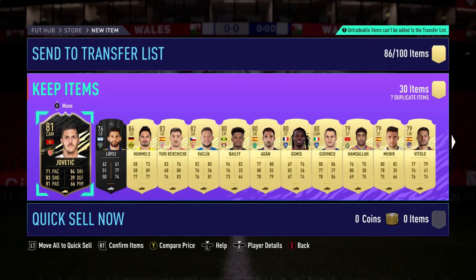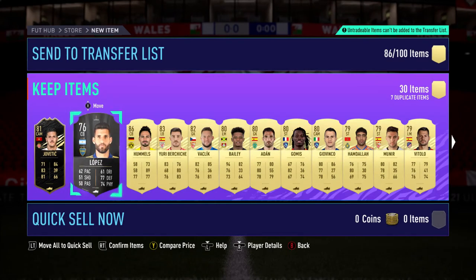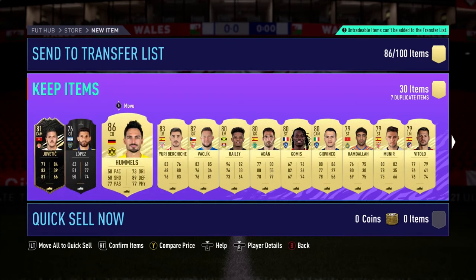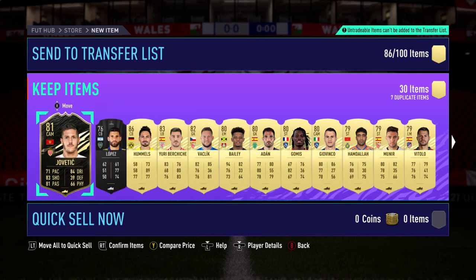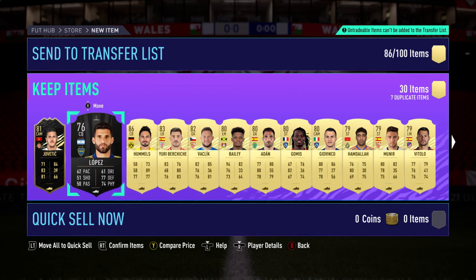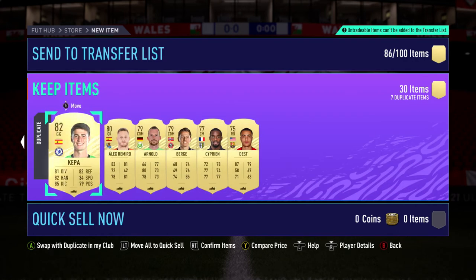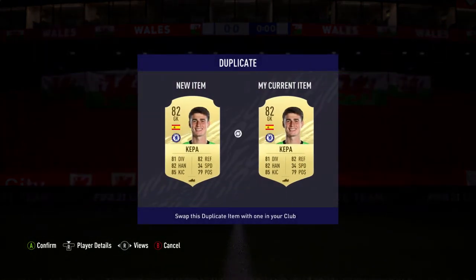But there you go. We've got Team of the Week, French League Team of the Week as well — that's decent. Seven duplicates, so they could be useful for trading. Otherwise, it's like three or four over 80, if you include Hummels. It's not very good, is it.